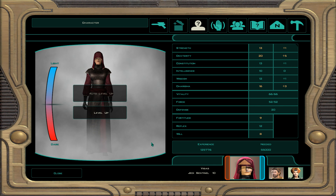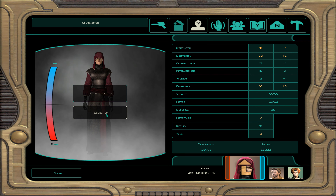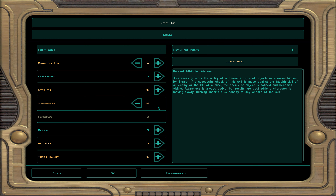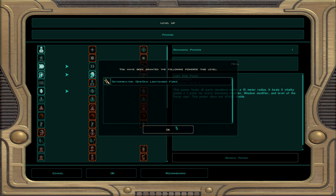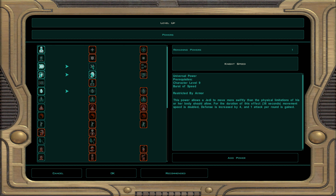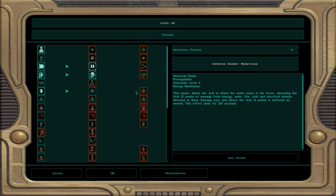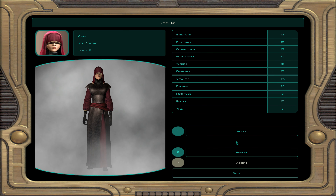Now this section will cover level 11 to 20. Visas will now get some immunities since Jedi Sentinels always get that automatically. Let's go ahead and do computer use, awareness, and of course treat injury. For powers, ignore the lightsaber forms — just pick whatever you feel comfortable with. Knight Speed is a self buff that gives you plus four defense, one extra attack, and your movement speed is doubled. Extra attack is always nice for a utility build like this.